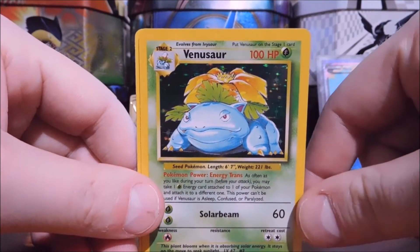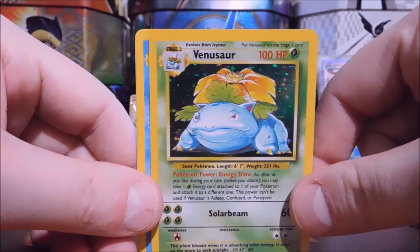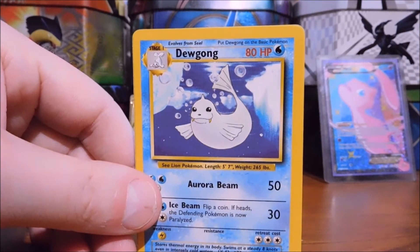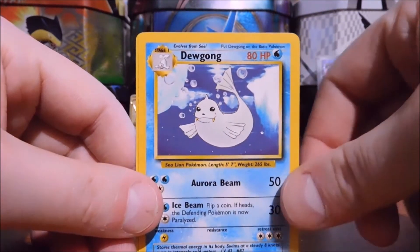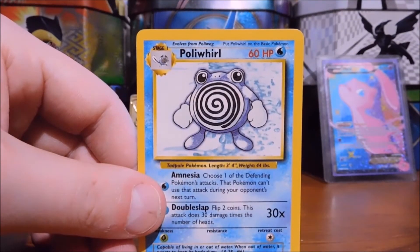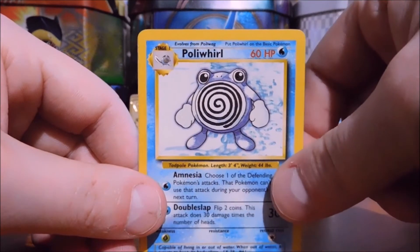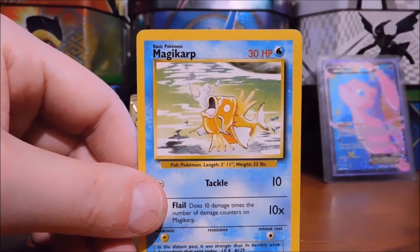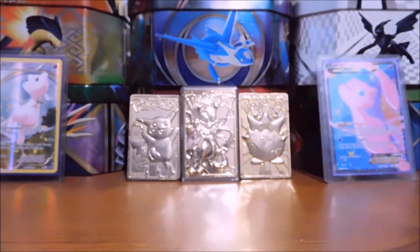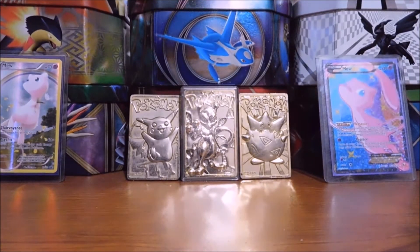Oh my god — Holographic Venusaur! Oh my lord! I'm putting that in — oh yes! Dewgong. Poliwhirl. And a Magikarp. Oh, these are... that is something else. Oh my god, that is beautiful!